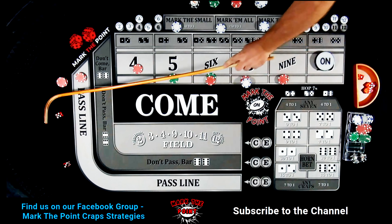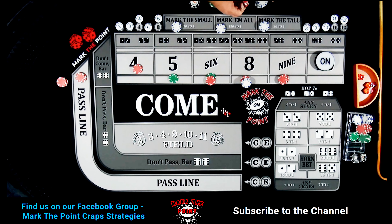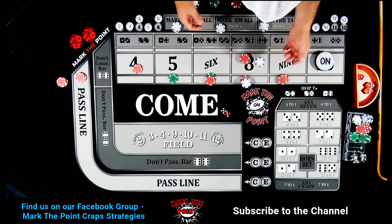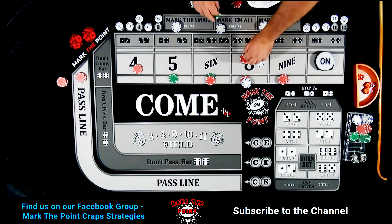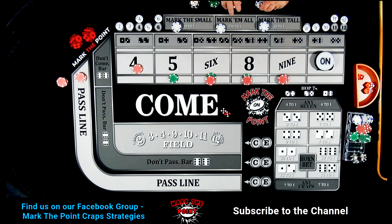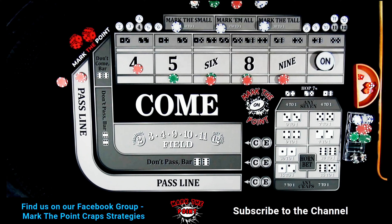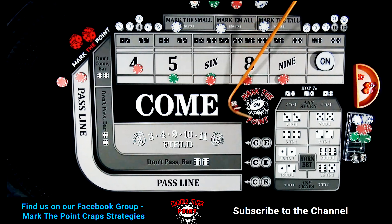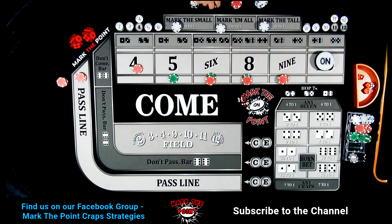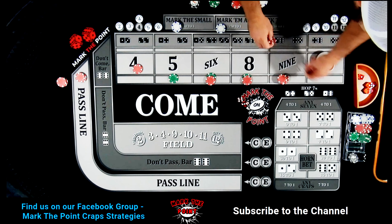Five-three, eight — pays $21. Exact same thing: pull the dollar back, now it's a $30 bet on the press. Mark eight, mark the six. Center field nine — pays $21, press up by two, take the rest back to the rack. Now that's a green chip. We have a lot of ground to make up.